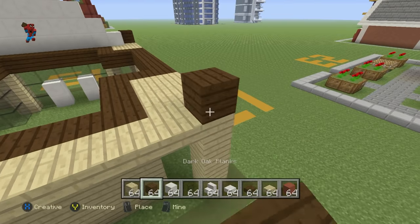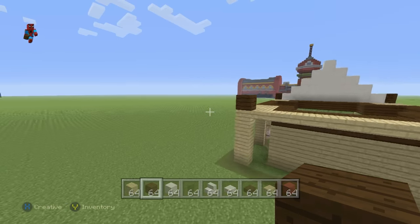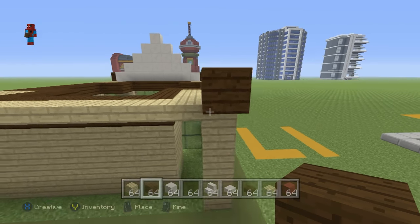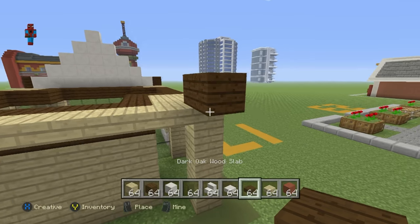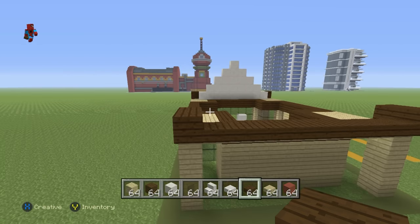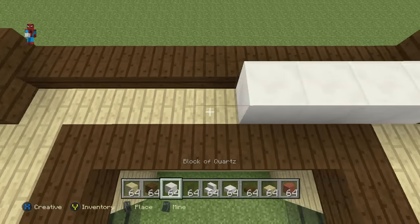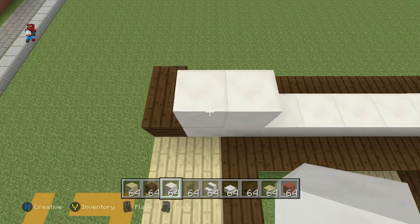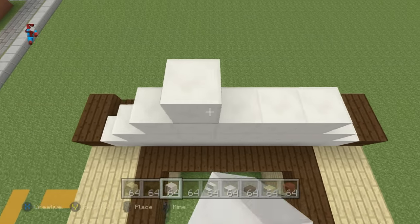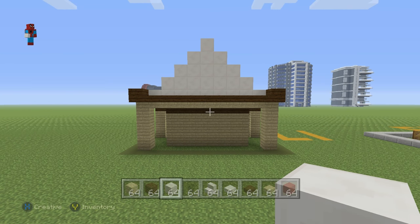Place dark oak wood planks on top of the birch wood slabs. After placing the dark oak wood planks, extend them out from the back of the build by one each, connect them together at the bottom using dark oak wood slabs, and then create the same block of quartz pyramid behind the dark oak wood slabs at the back to form that same shape.